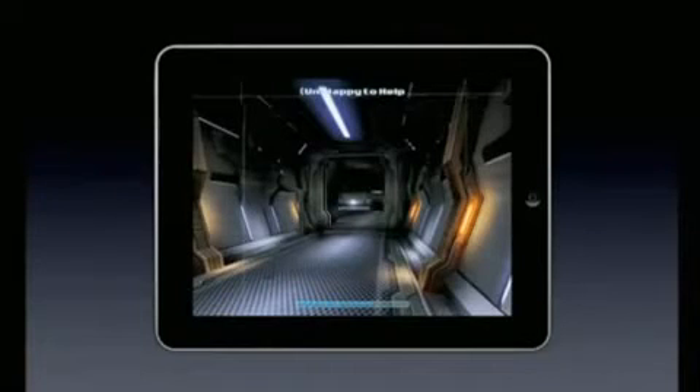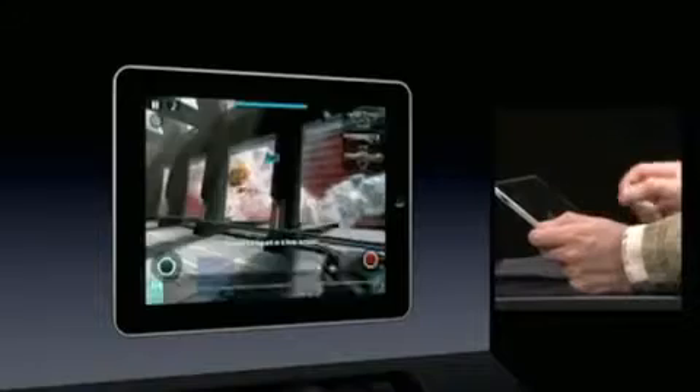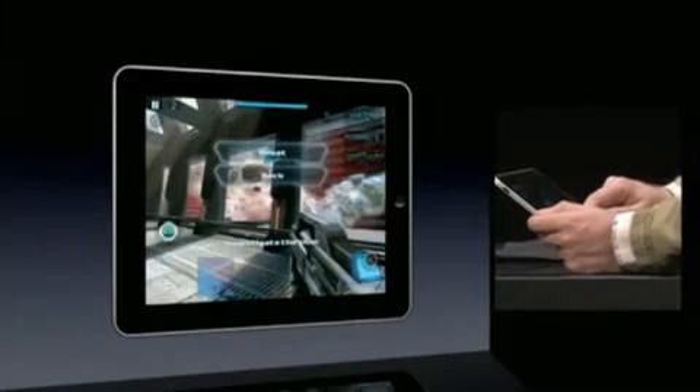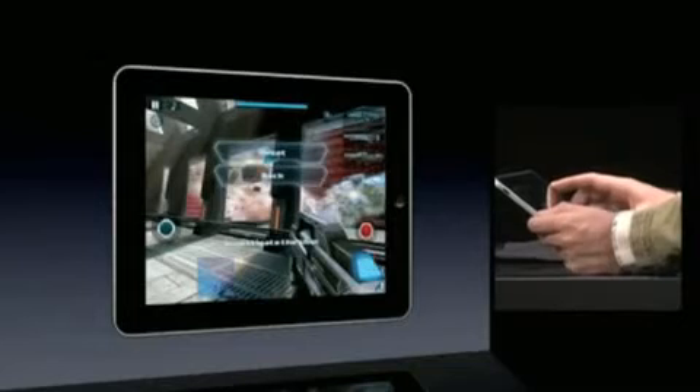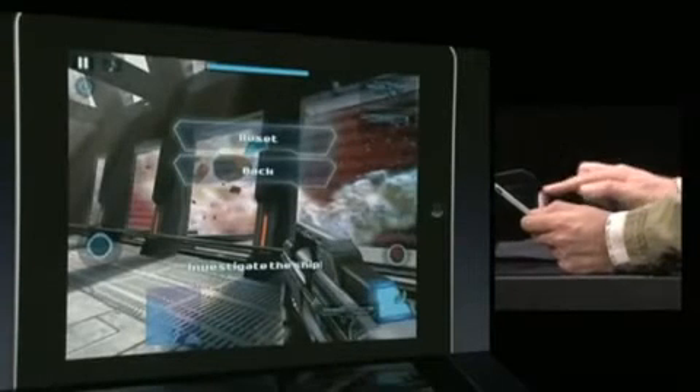So what's different about Nova on the iPad versus Nova on the iPhone or the iPod Touch? Well, when you hold the device in your hands, you'll see the display is just huge, which makes the game immensely fun to play. But the size also gives you a lot more flexibility when it comes to controlling the game. For example, I can slide the D-pad up and down the side of the screen, or if I want to quickly access some firepower, I can drag the rocket launcher down next to the fire button.